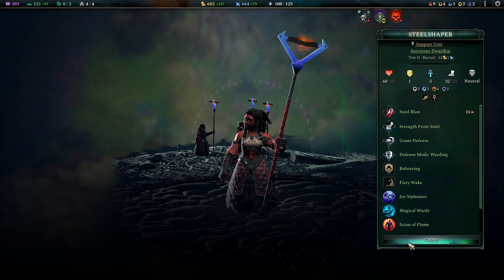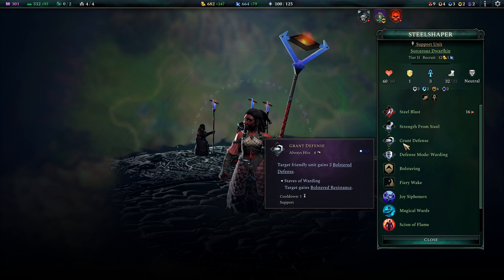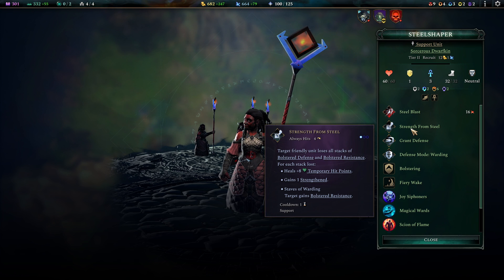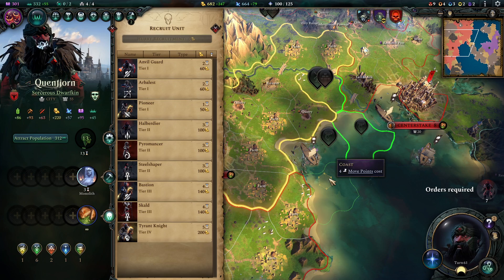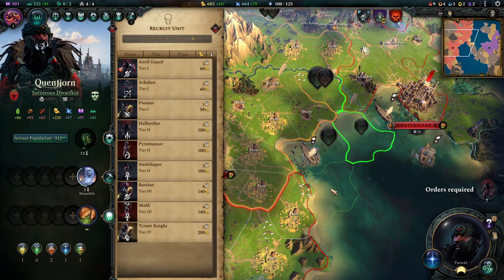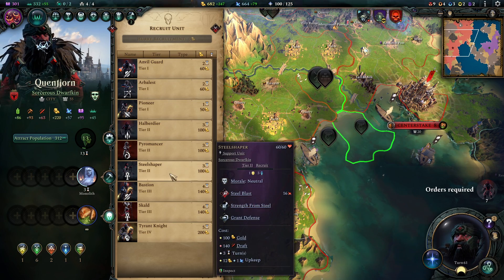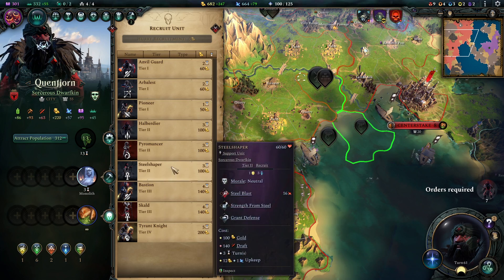If you want to play with Steel Shapers, I highly recommend you to use two of them at once. This way, one can slap down Grand Defense — giving Bolster Defense and Bolster Resistance since we're playing Staves of Warding — and then the other guy can immediately go for Strength from Steel and heal him. With two Steel Shapers you have this kind of emergency heal, because you can stack Bolts of Resistance on one unit and then heal them all of a sudden. But if you have only one, they are so disappointing. Try to pick up two, or as soon as you have access to the Skalds, they are just better supporters than the Steel Shapers.